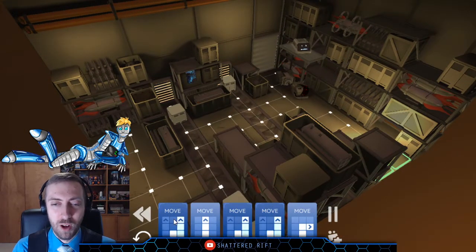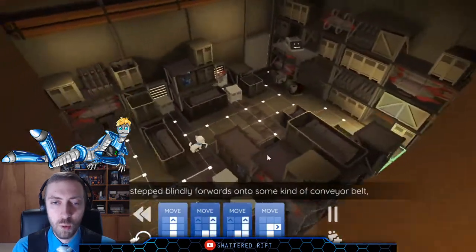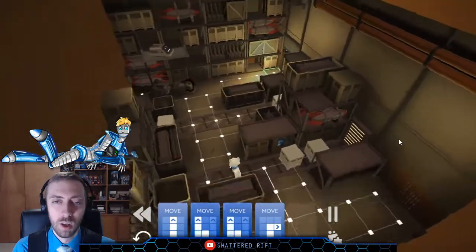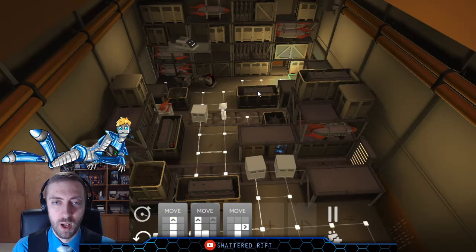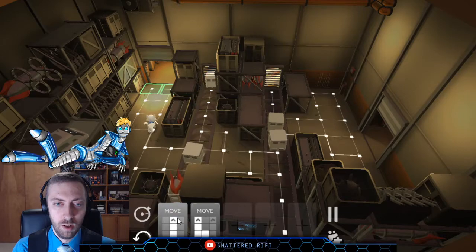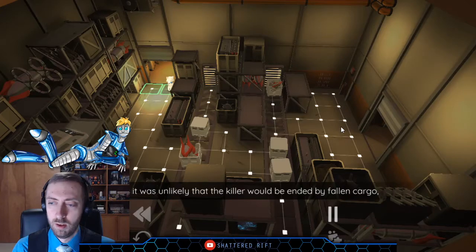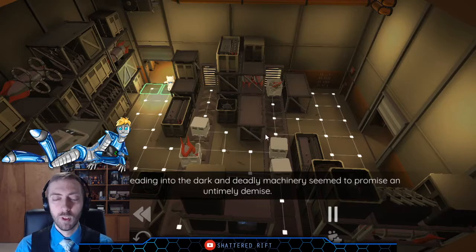There's a little bit of challenge in the fact that these cards are switching back and forth. The conveyor belts move — so it's going to shift me over one. Perhaps it was unlikely that the killer would be ended by fallen cargo, but the belts leading into the dark and deadly machinery seemed to promise an untimely demise.